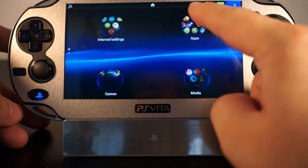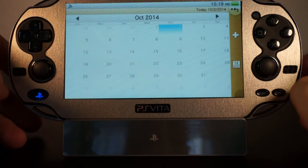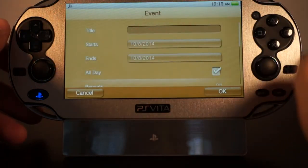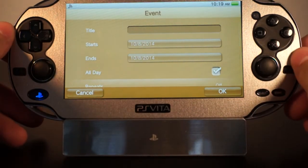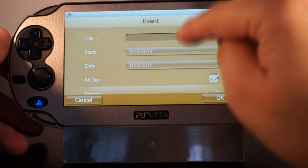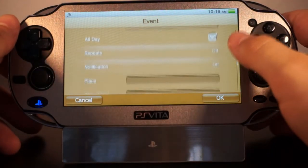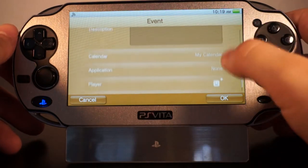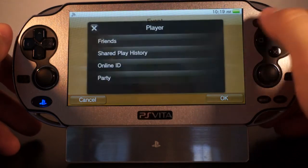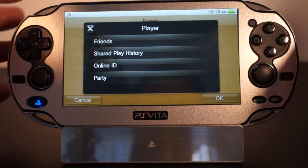Another cool feature that I'm actually going to use is the ability to share events on the calendar. To create an event, choose a date, hold it, and you'll get a notification. You're going to choose a title, fill in all the blanks, choose a date, choose a time, choose notifications, and when you scroll down you're going to see another option — this one for players.